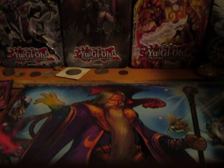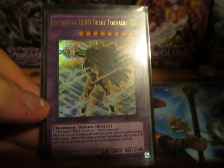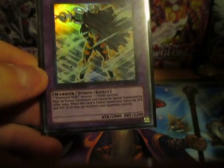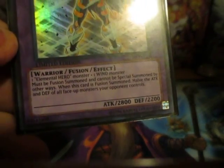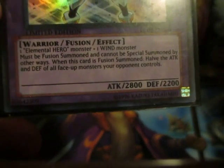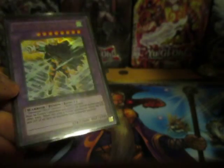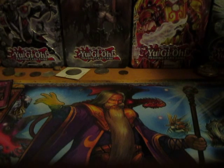The newest elemental hero I added — since mine is mostly a warrior hero deck — is Elemental Hero Great Tornado from Legendary Collection 2: The Duel Academy Years. You can bring one elemental hero monster like Neos or Avian, and then a wind monster like Burstinatrix, and fusion summon it. When it's fusion summoned, half the attack and defense of all face-up monsters your opponent controls. So if they have 1,000 attack and 1,000 defense monsters, you lower them to 500.